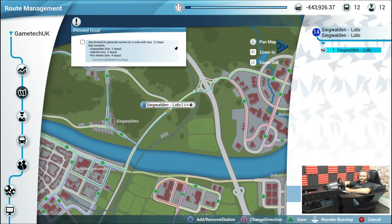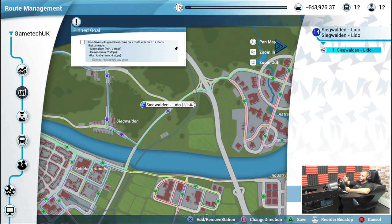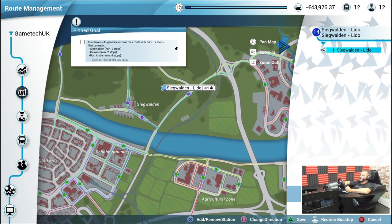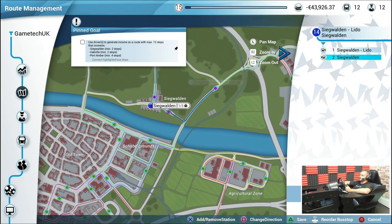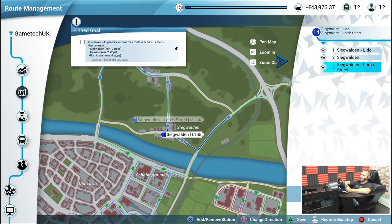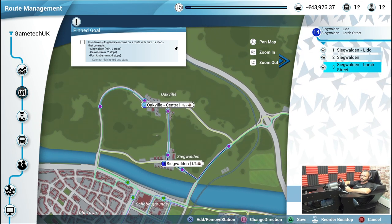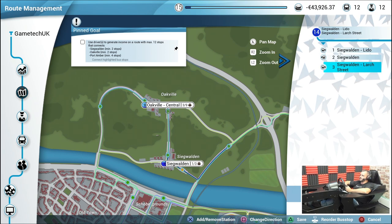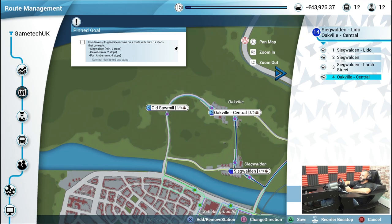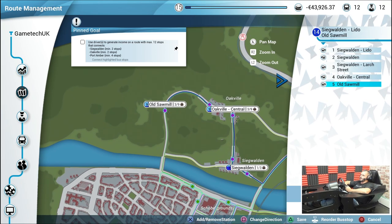We're just setting up the route. We're going to start with Sea Gordon Lido - it only wants two stops here but let's do three - then come down to Sea Gordon itself and up to Larch Street. That's the Sea Gordon section taken care of. Now we're going to go up to Oakville; it wants two stops so we'll do two - Oakville Central and then around to the sawmill.